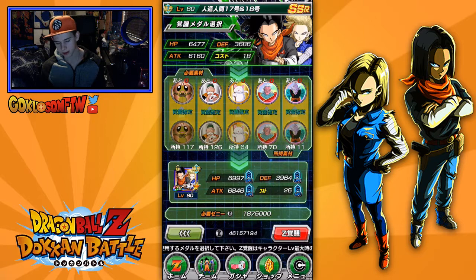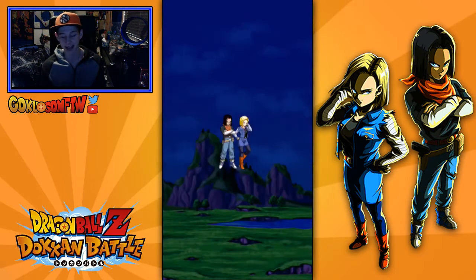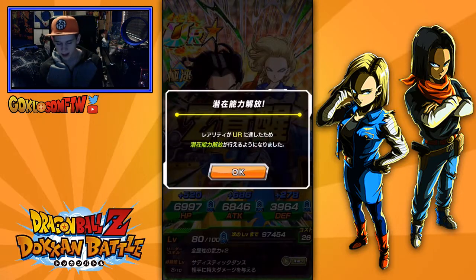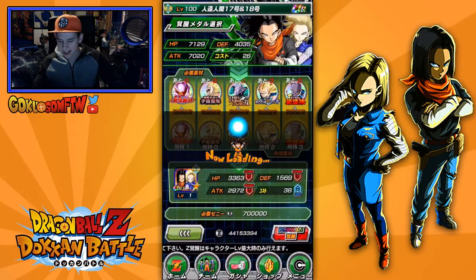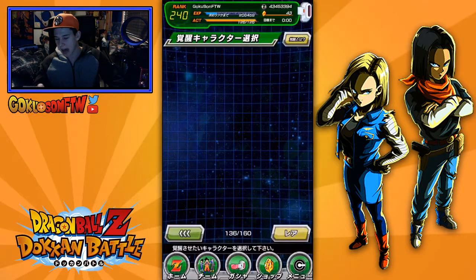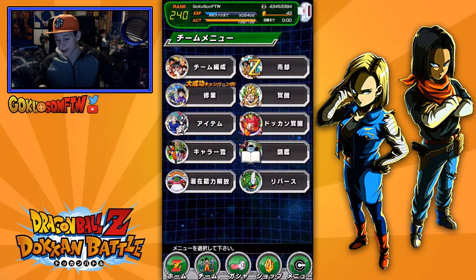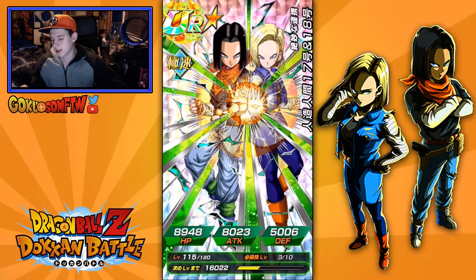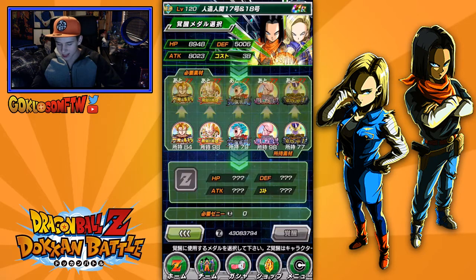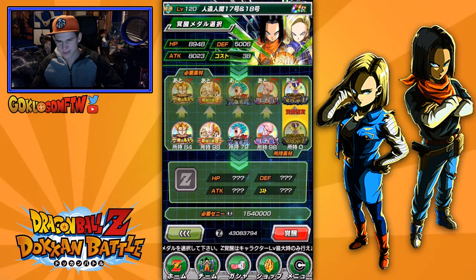I don't know if I'll have enough training items for these guys. I wasn't really prepared — I did get the medals, but I wasn't really prepared training items wise. So let's go ahead and awaken these guys to their next state, and after this one I think this will be their LR. Level 120 — damn, that took a lot of training items. I don't even want to look at them because I haven't really been looking at my training items.